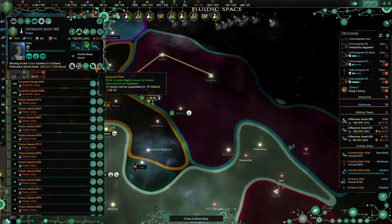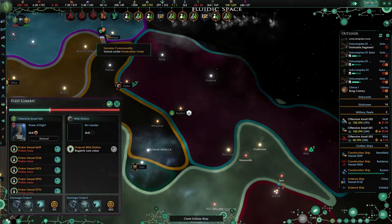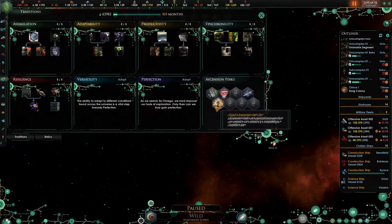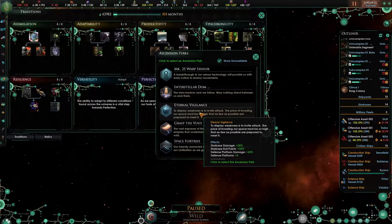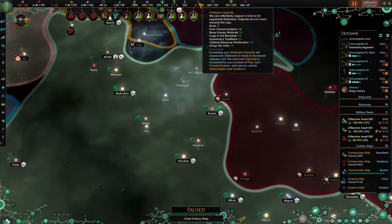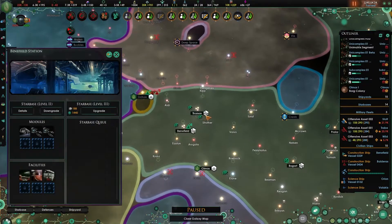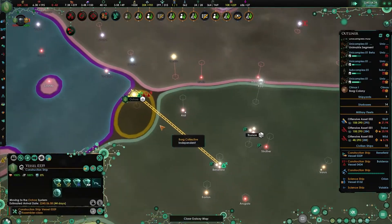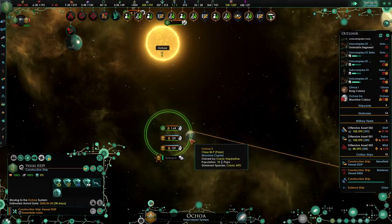You might as well go up here as well and then go upgrade. New tradition - let's go for the Age of the Collective. Then we have another Ascension perk. Graphs the void - that one's always good. Starbase capacity is now a bit of an issue. Let's actually downgrade the Benefield Station. You're moving up here and we still have 458 days, so we should be able to take both of these.